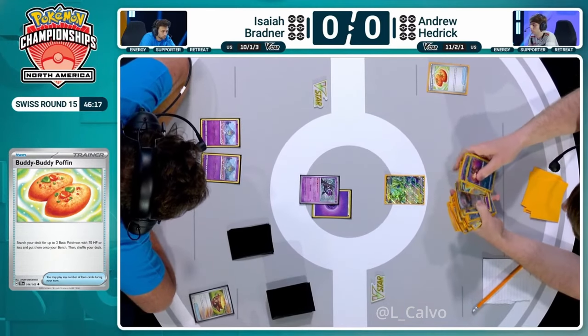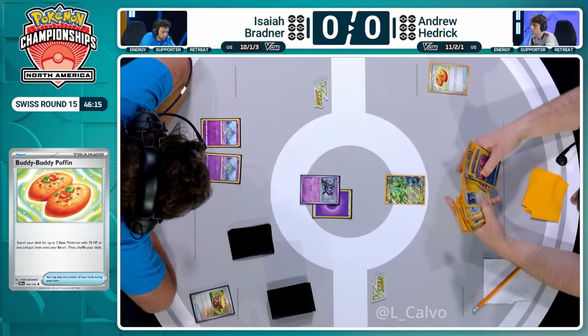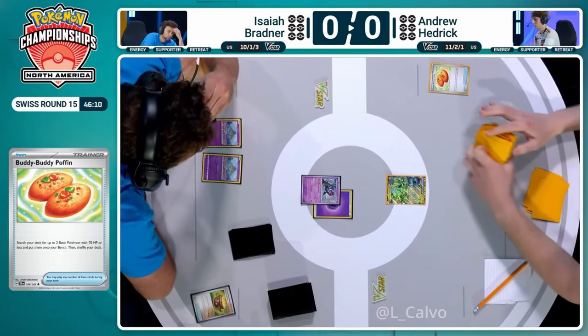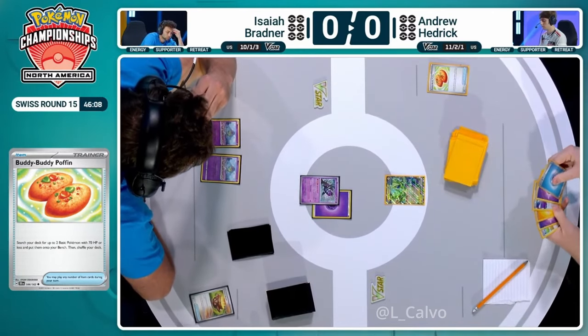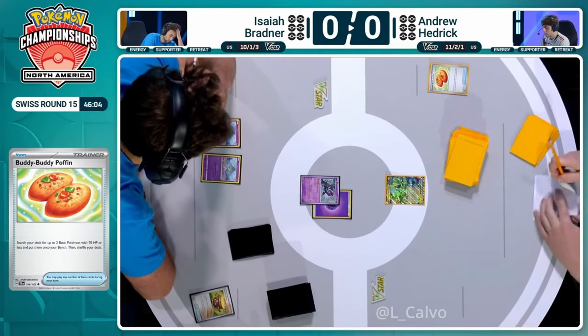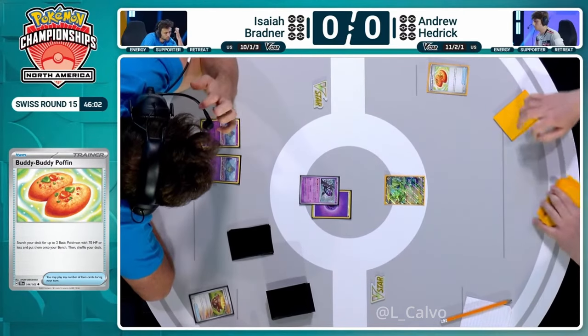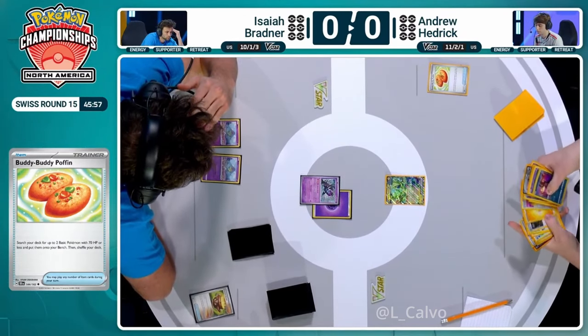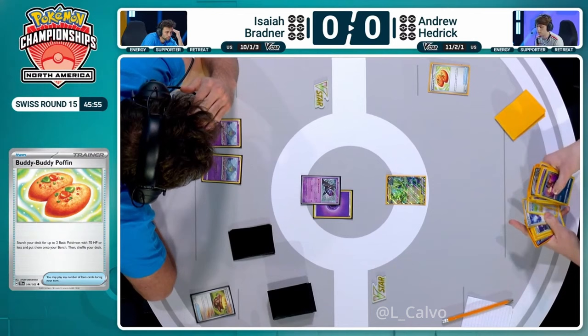That's why we see the heavy Pokestop line, the full four copies, because that helps you get through and grab both your Mirage Gate if you get to seven, and your Lost Vacuum to help you get to seven. Hedrick has drawn into four of his energy and prized two of the Water. He only has two Lightning Energy in his deck right now. That's so wild for an archetype that is looking to take full advantage of those Mirage Gates.